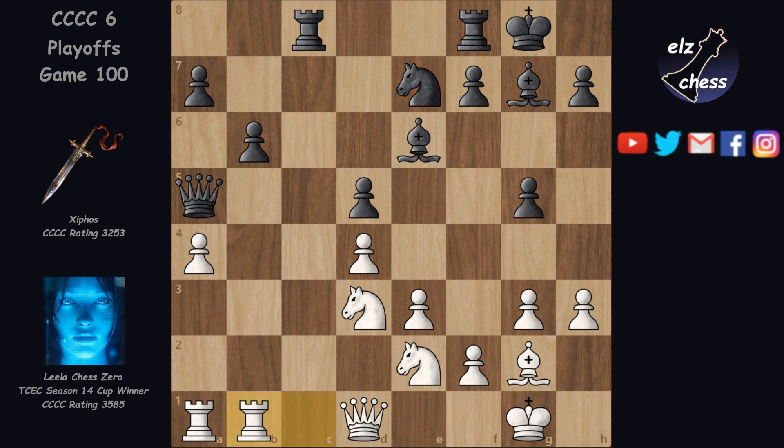Ne7 and Rb1 — an important decision, because this gives up the fight for the open c file. But Lila calculated that Cephos can't do much on the open file as long as those knights are guarding the important entry points. And the rook is threatening to push back the queen and advance with the a pawn.